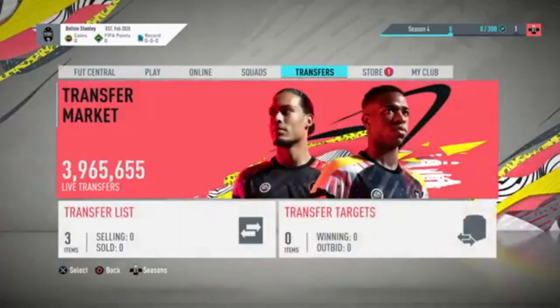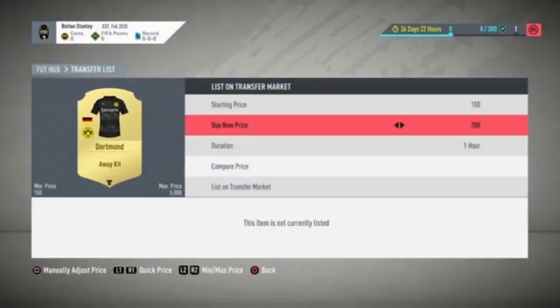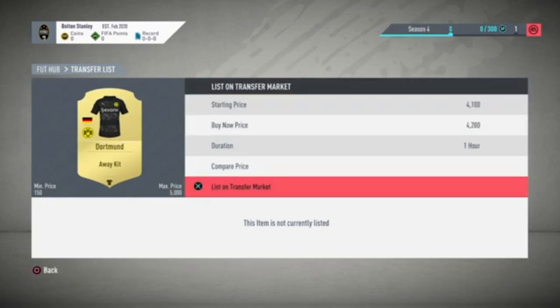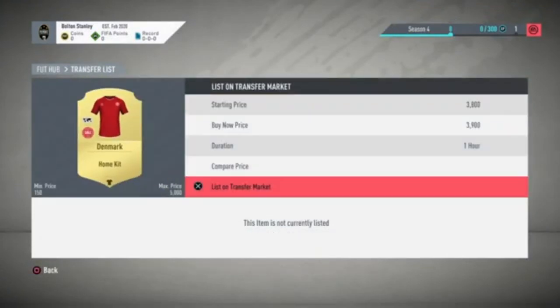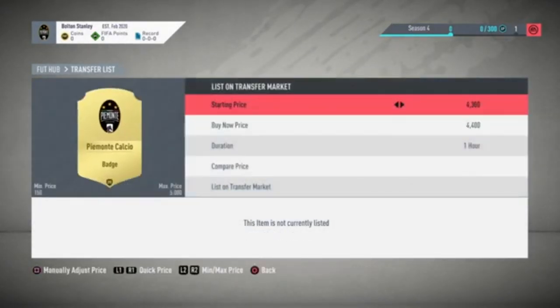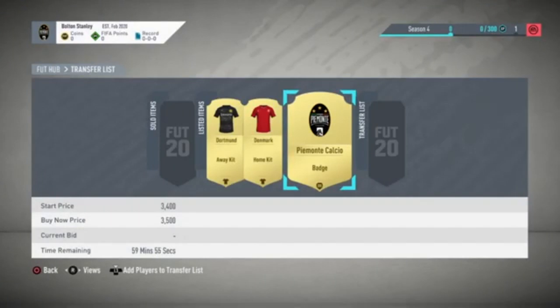Once you've done that you'll have three tradable items. Go to the kits — I'm going to list mine for about 4.2k and this one for about 3.9k. You want to stagger the prices a little so you don't attract too much attention, and the badge will go for around 3.5k. Now you can either use the companion app on your phone with your main account to buy these, or switch accounts on your console. It'll obviously be a little quicker on your phone.